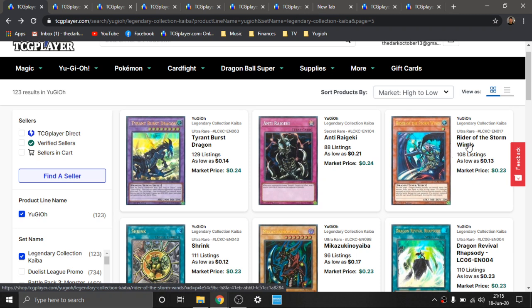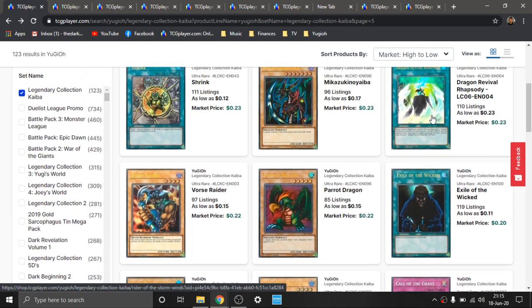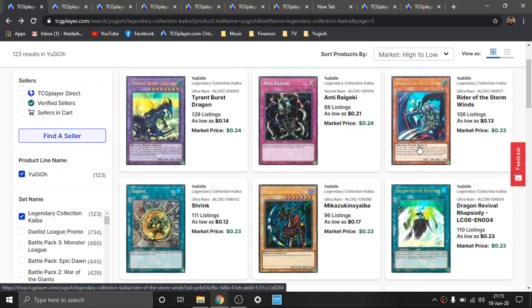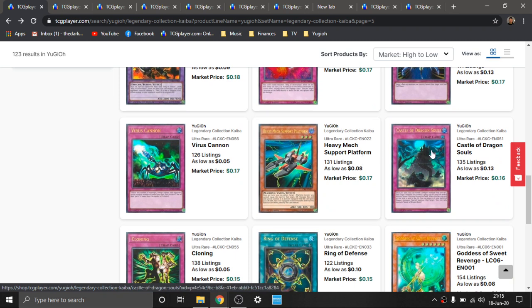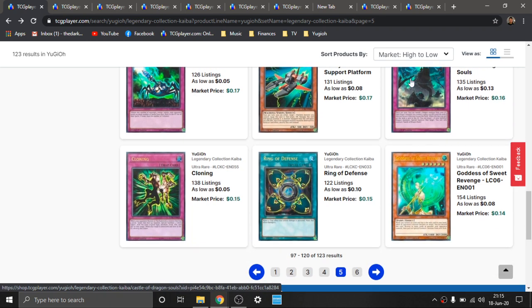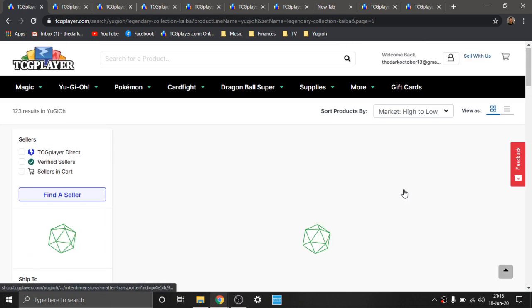This is an Ultra Rare, but it's the only holo version we have. It was originally a Common from Shining Victories. I think it's pretty cool support — it's kind of an under-known card. No one really talks about using it, but I think it's fantastic. It's a Level 1 Tuner, and you can equip and unequip it, which is pretty cool. Castle of Dragon Souls has really cool artwork and I think it has a pretty good effect too. The artwork is amazing and it's really cheap.